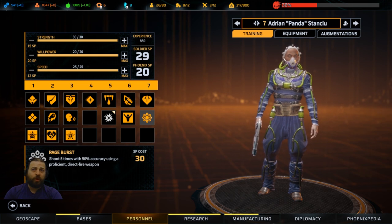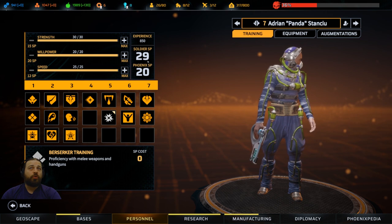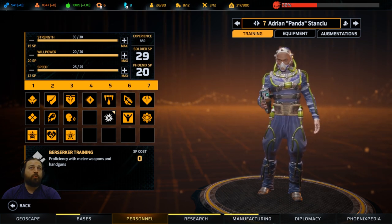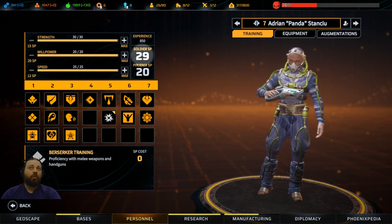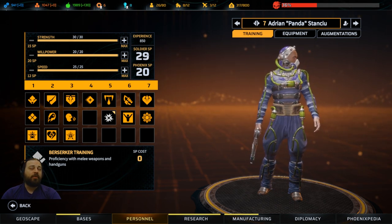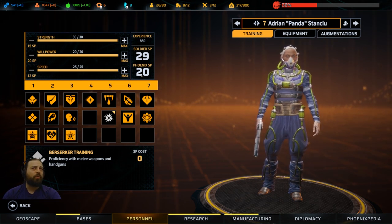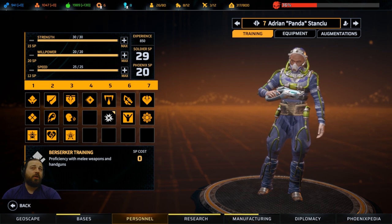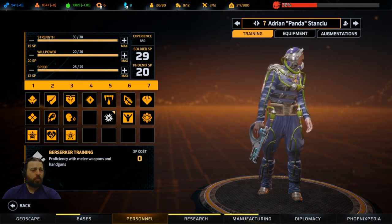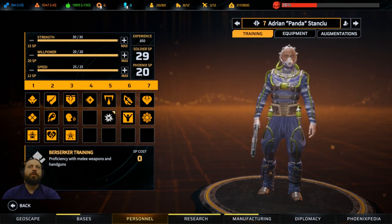Boom Blast is great because you can reduce the AP cost by 1, so you can throw essentially 4 grenades in one turn if you have enough - technically 3 because you have to take one out of your backpack. Then what you really want is Rage Burst, but this is a lot of SP unless you're adding SP from your squad pool. This is for everyone to use - it's like a bank. You get 10 per fight individually and about 6 from the squad pool per fight. Some quests reward you with SP too - I did a quest which gave me 150, which leveled a soldier who'd been sitting at base up to level 7.